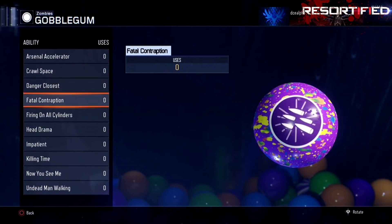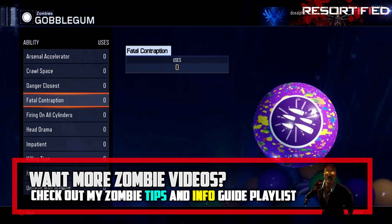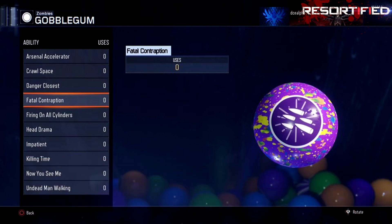The first one is Fatal Contraption, which is a purple Mega gumball and it has bullets that are being emphasized, and that's pretty much it. Let me know in the comments for each of these what you think they do. This one's Fatal Contraption.